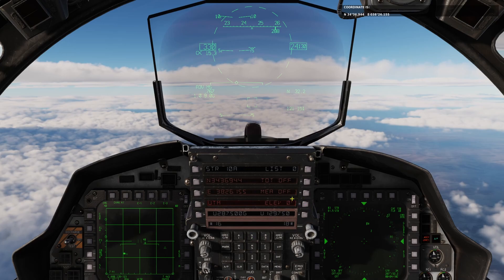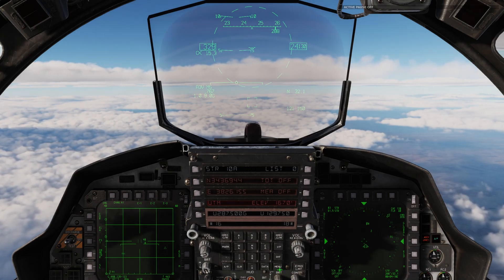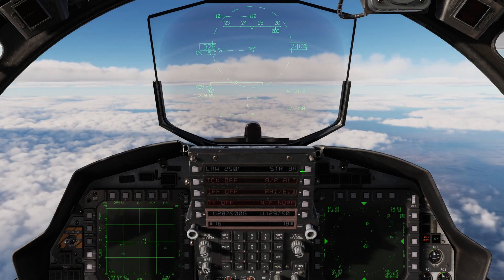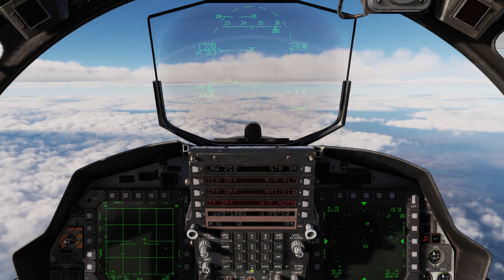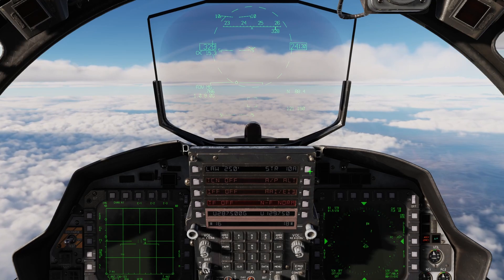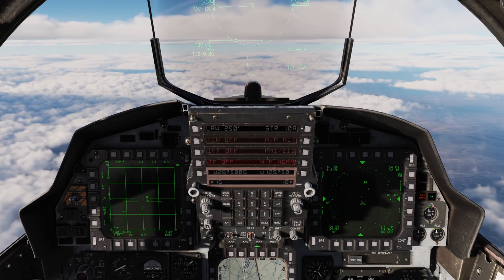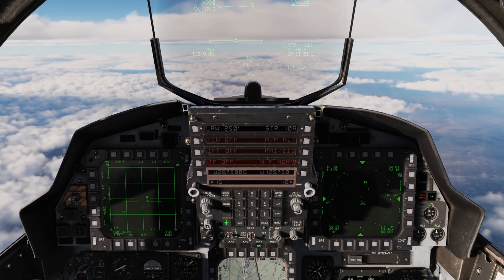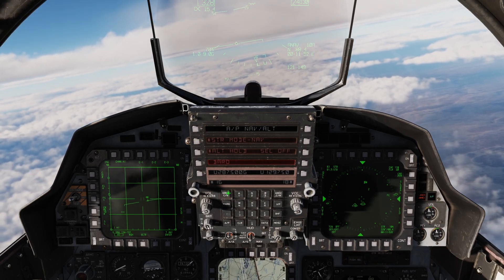You can also enter an elevation value here. If you're given a target point by JTAC in the form of a 9-line, that will be important. So steer point 10 is all set up. We go back to the main menu — we're still heading towards steer point 3 — so we'll put 10 in the scratchpad, click the button next to 3, and there you go.